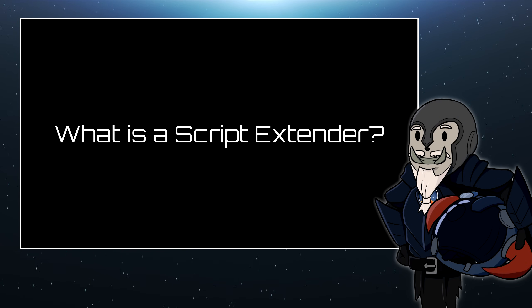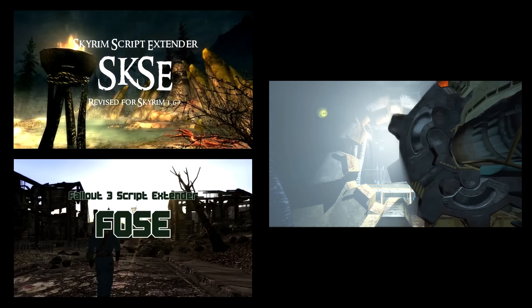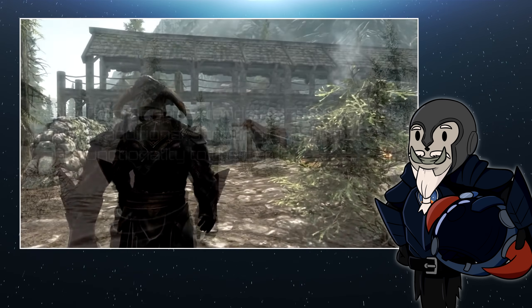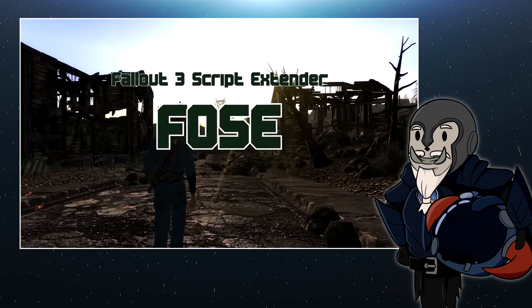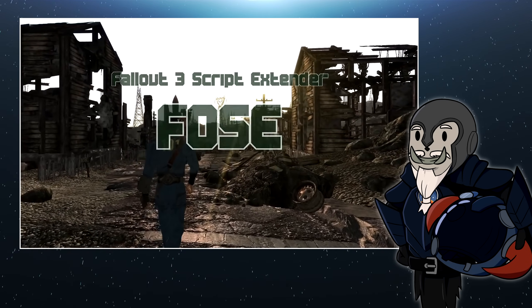Script extenders have existed for Bethesda Game Studios games going back about 20 years now. They add additional capabilities and functionality to the game in a way that lets mod makers create exciting new mods, having features that would otherwise be very difficult, if not impossible, to implement without the Script Extender. If you look back at games such as Fallout 4 and Skyrim and check out people's recommended mod lists, they will almost always contain many mods that require the Script Extender, and they will be flagged as essential mods.